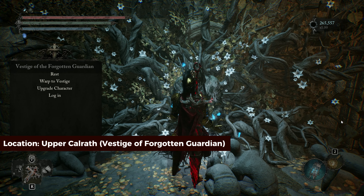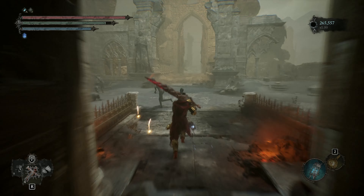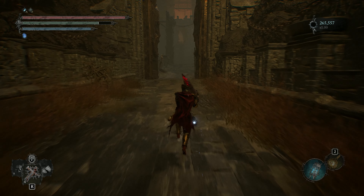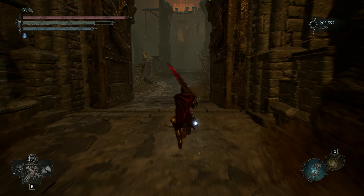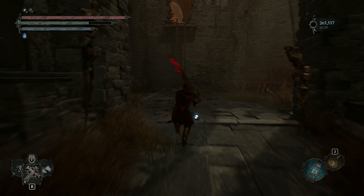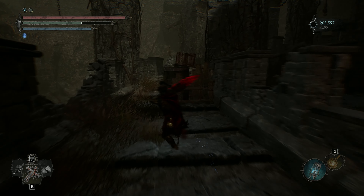To get the Executioner's Axe, start from here and follow my lead. After that, cross this bridge. Now, from here, head upstairs.